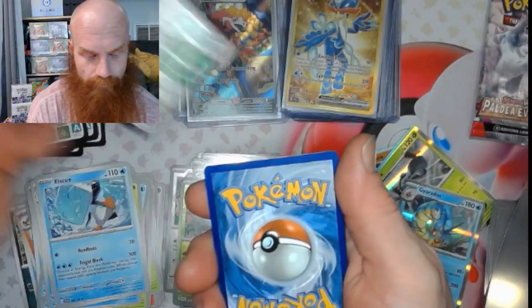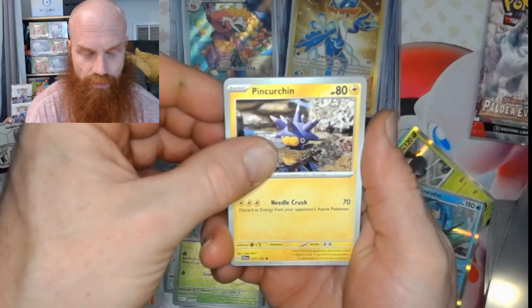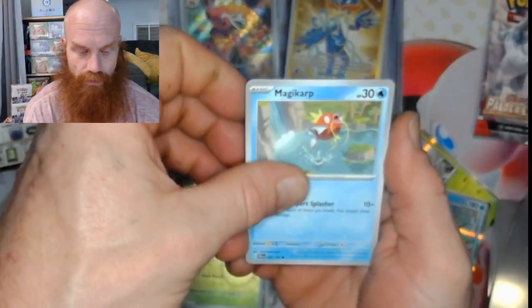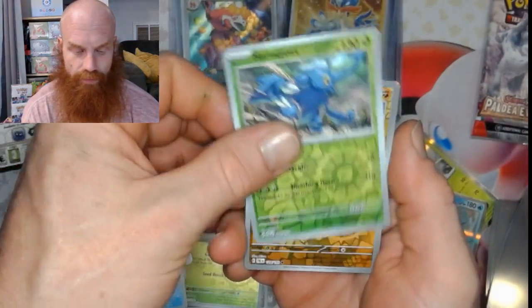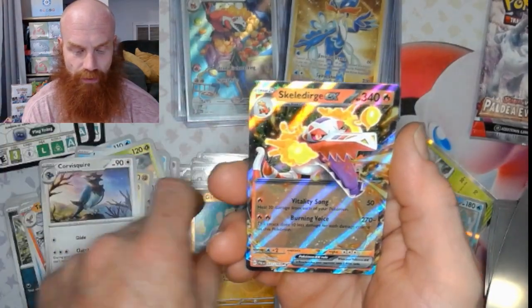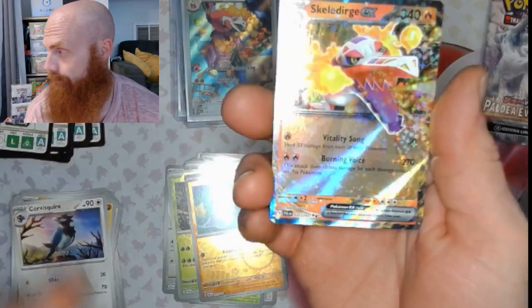Alright, water energy — let's go! Pincurchin, Mikehita, Magikarp, Slowpoke, Nymble, Corviknight, Corviknight, Choir Jet energy. Heracross reverse, Girafarig reverse. Skeledirge — Skeledirge EX on that double rare! Nice.